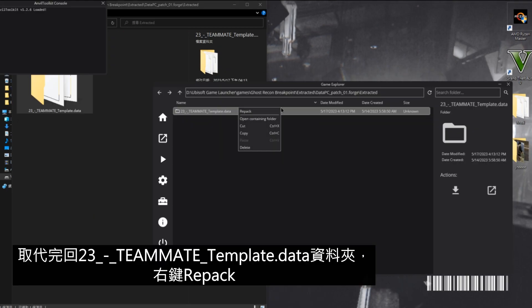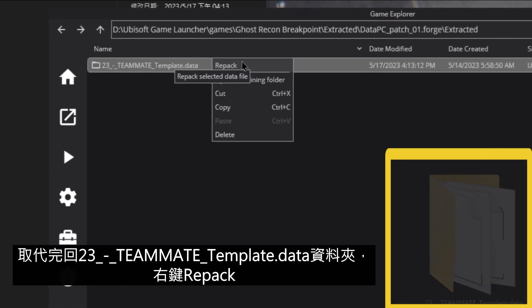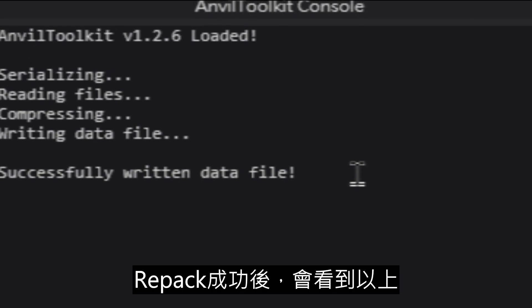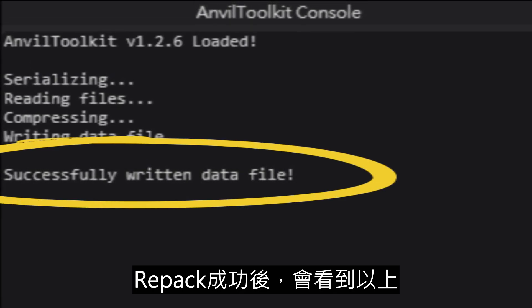Select the added folder '23teammate-template.data' in the Anvil Toolkit. Right-click and select Repack. You should see the message 'Successfully Written Forge Files'.